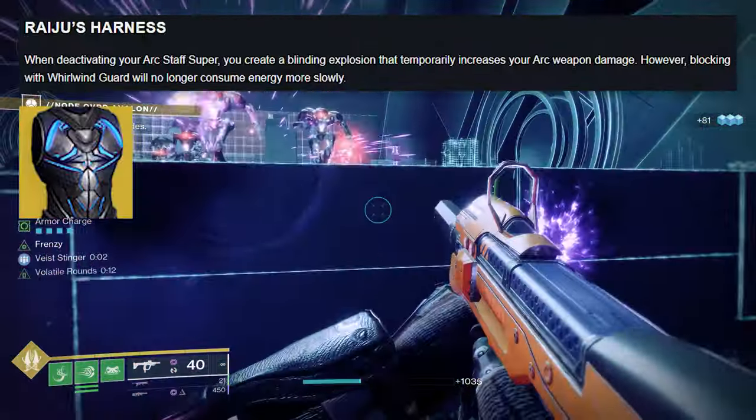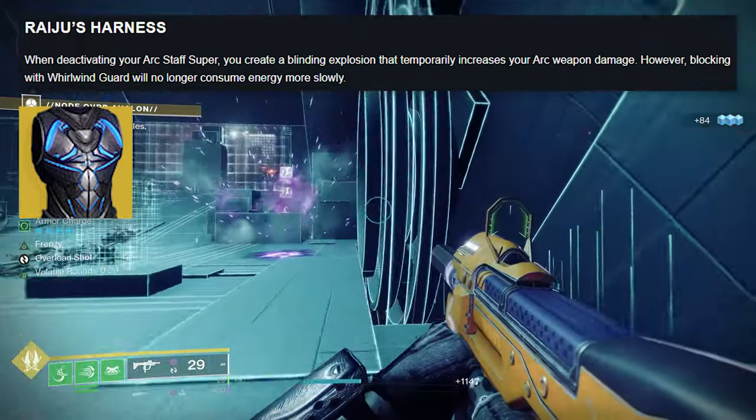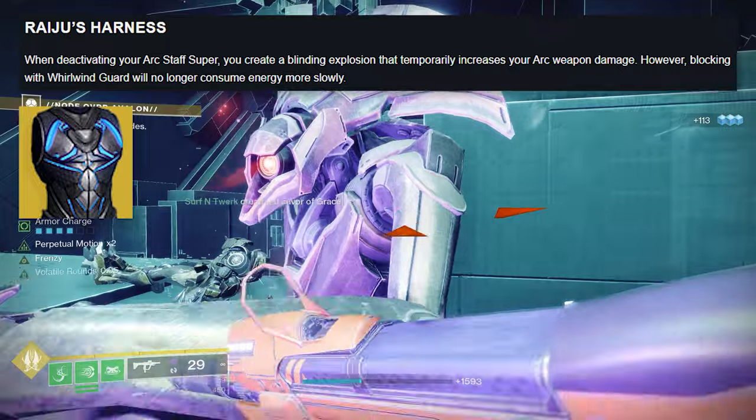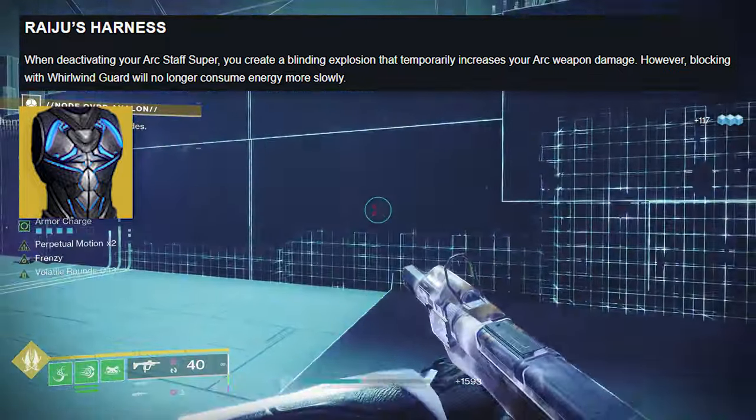Raiju's Harness: when deactivating your Arc Staff super, you create a blinding explosion that temporarily increases your arc weapon damage. However, blocking with Whirlwind Guard will no longer consume energy more slowly.